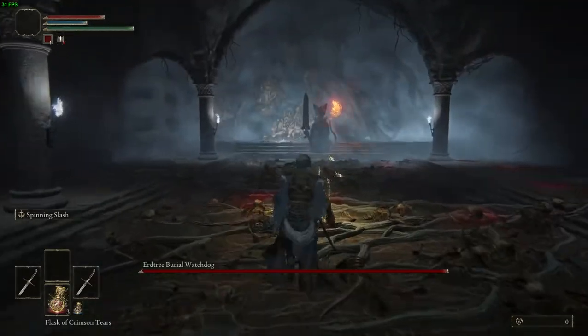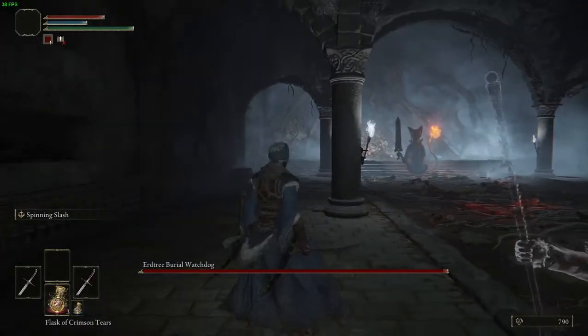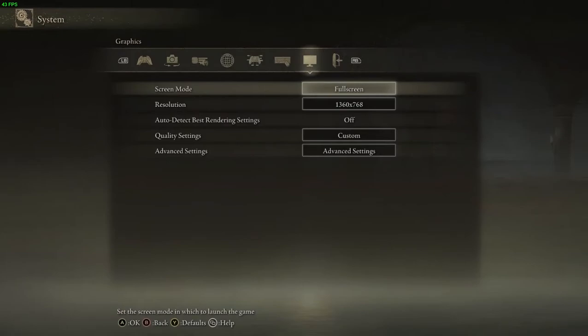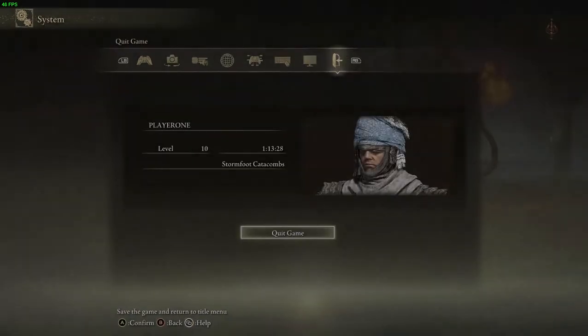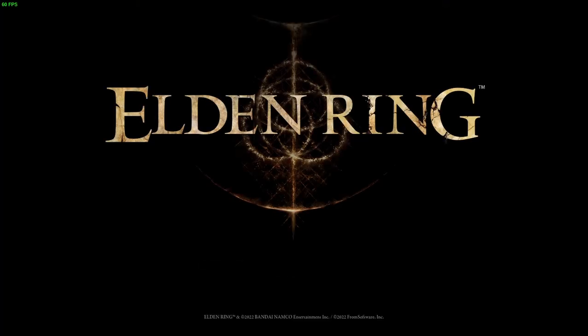So as you enter, immediately go and pick up your runes. Run as far as possible from the boss and go into system, quickly quit game. This will take you back to the entrance of the boss, where you will have all your runes.